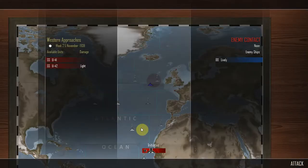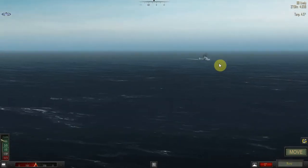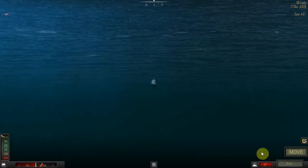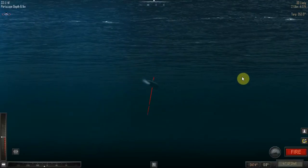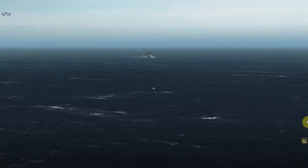Nothing happens — oh, here we go. Western Approaches, sunny weather, week 2.5 of November 1939. Submarines U-41 and U-42 have detected an enemy contact at noon. The destroyer Lively is engaging, and U-42 already has light damage. I'm not going to let light damage stop me. They're about 4,000 yards away, pretty much heading exactly where I want them. Let's move and get into position — 27 knots, very quick.